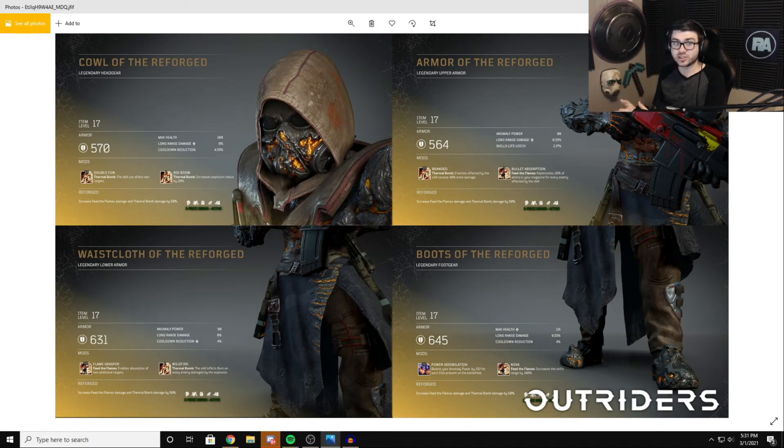Like I said, this is all theorycrafting — when the demo comes out they could change the armor set or how skills work. But I love making builds even when theorycrafting. If you'd like to see more builds for other characters, stick around because I'm sure I'll be doing that. I hope this shows that the Pyromancer, which seems weak right now, is actually going to be strong when the game fully launches — your Thermal Bombs are just going to blow the entire map up. Thanks for watching and I'll see you in the next one.